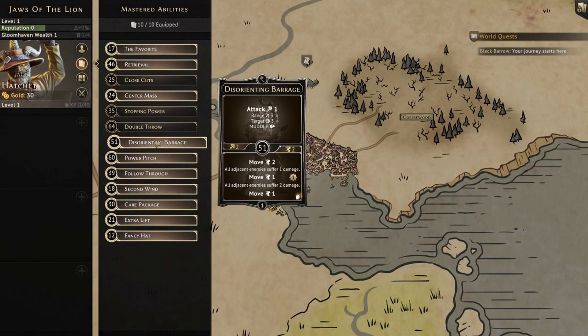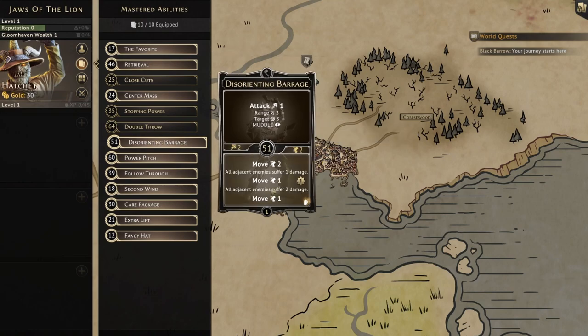The bottom of Disorienting Barrage — move two, all adjacent enemies suffer one damage, move one, all adjacent enemies suffer two damage — lets you deal three damage to multiple enemies if you decline the moves. It's a bit like a better version of Rumbling Advance with extra damage and movement flexibility. Against living spirits this could be very strong, and living spirits do come up in the Jaws of the Lion campaign. But against most enemies, this is not a burn you want to be playing. We're a nine-card class, so burns have to be special — and this really isn't that special most of the time.